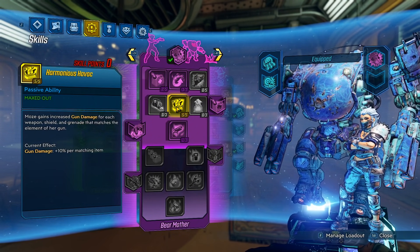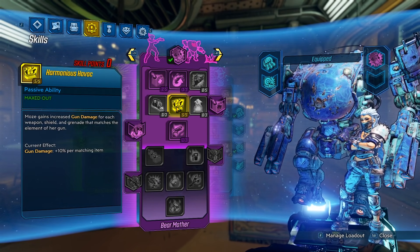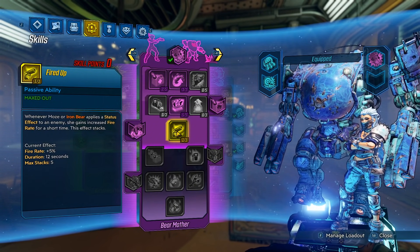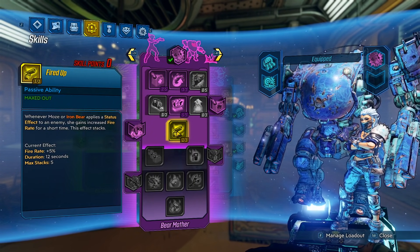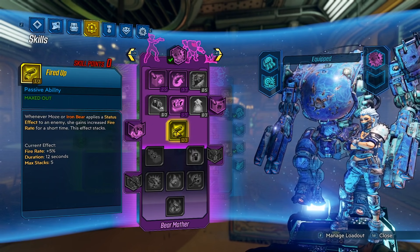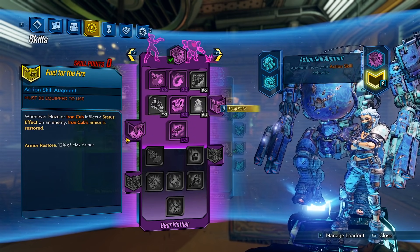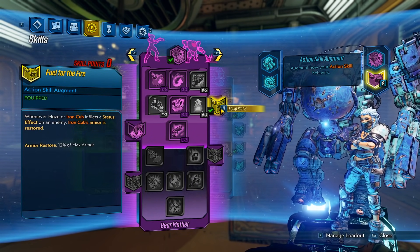Harmonious Havoc — whatever the element is with your gun, if you match that gun element with your shield, grenade, and other guns, you will get bonus gun damage. If you really want to, you can put on four fire guns, a fire Old God, and a fire grenade — that would technically give you 60% bonus gun damage. And finally for the purple tree, we have Fire It Up. When you apply a status effect to the enemy, you get increased fire rate. This can stack 5 times, so you get 25% bonus fire rate, and that's quite a bit. For your Augment, it doesn't really matter what you choose, but if you want to, put on Fuel for the Fire just in case Iron Cub trips a barrel or something.